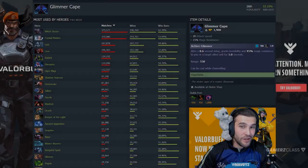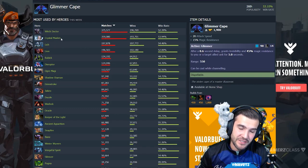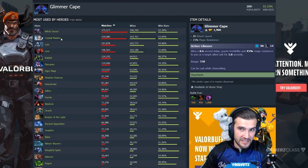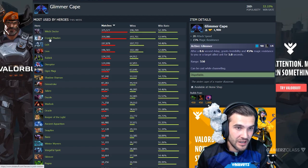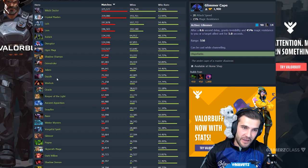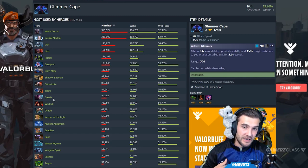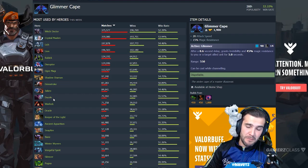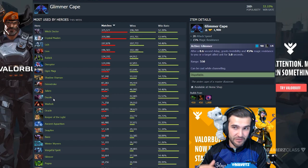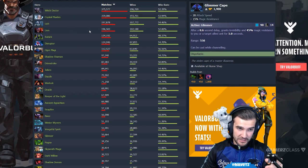So who buys the Glimmer Cape? The answer is basically any support. But the two that buy it the most are Witch Doctor and Crystal Maiden — I think that's because of their channeling ultimate abilities. As I just demonstrated with Witch Doctor, while his Death Ward is out you can activate the Glimmer Cape and go invisible. Same thing is true with Crystal Maiden and her ultimate. It's just such a good utility item — it's like asking who buys a Force Staff. Whoever needs it.